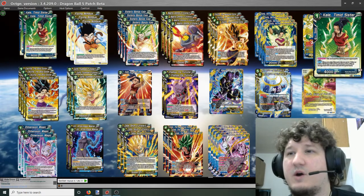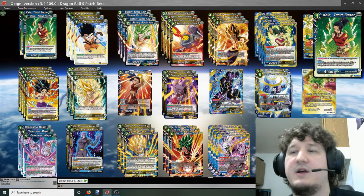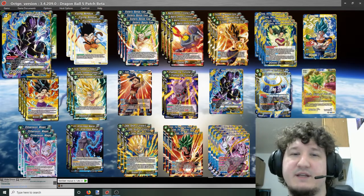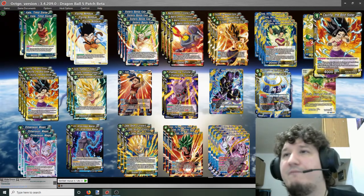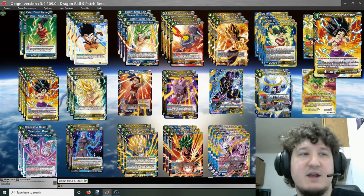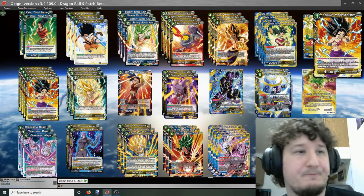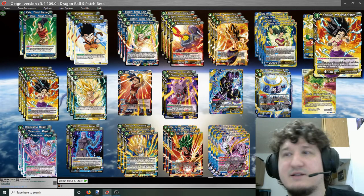Two Kale Timid Sisters: this is a one-drop blue card. When you play it, you can choose one blue or yellow Universe 6 with energy cost of 3 or more and add it to your hand — this includes the ultimate. We'll mostly use it to get our Keflas and Kales back, or in a pinch to get Peak of Perfections. Four Khalifa the Bold Sister: when you play this card, look at the top 5 cards of your deck, choose one blue or yellow Universe 6 card and add it to your hand. Note that both Kale and Khalifa can't be KO'd by opponent's skills.